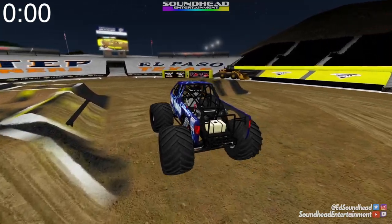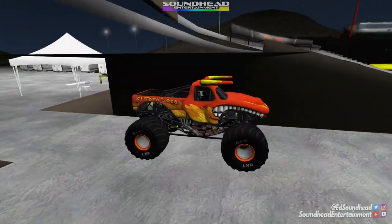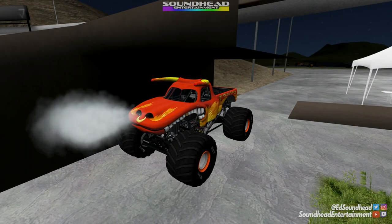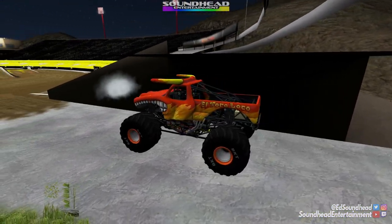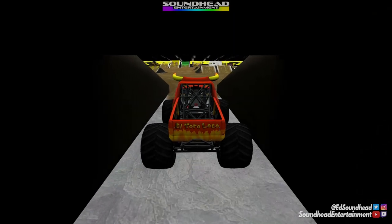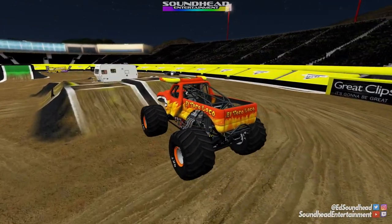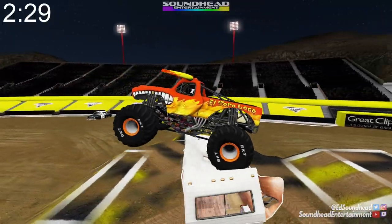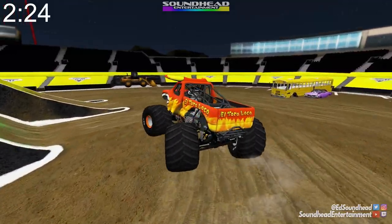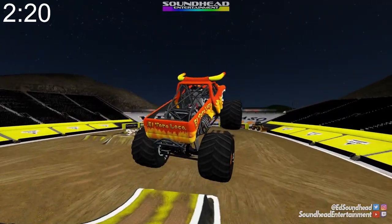Speaking of new trucks, how about a childhood classic? Check this out — maybe the coolest gimmick I've ever seen in anything. This body is dope. The fact that we actually have El Toro Loco is making my inner child scream. So let's just go ahead and jump right into this RV because we didn't even touch it last time. Let's touch it right from the start, get that thing gone, and we'll hit the big jump — slide it around, send it up there.